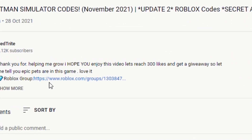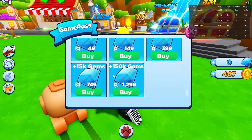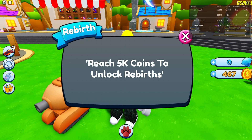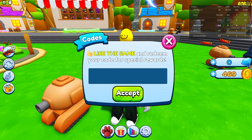Now let me tell you how you can redeem codes in this game. Just go to the shop, scroll right down — just kidding, that won't find anything. Okay, where are the codes? You actually have to go right here to the shop, and here you're gonna find a gift icon where you can enter the codes.